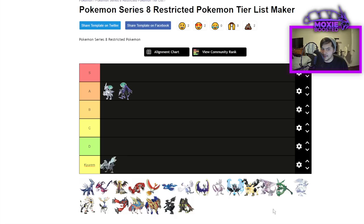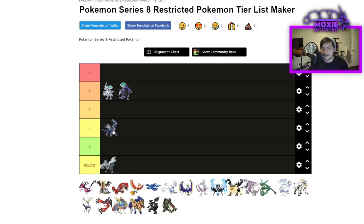Dialga is going to be C tier for me. It's interesting as a Steel/Dragon type — only weak to Fighting and Ground, and there's only one of each among restricteds. Its worst matchup is Groudon, but beyond that it tanks hits from pretty much everything. It's basically an alternative to Palkia if you don't want a Water type — it sets up Trick Room despite being decently fast and is a strong special attacker. It might run Weakness Policy but probably Life Orb.